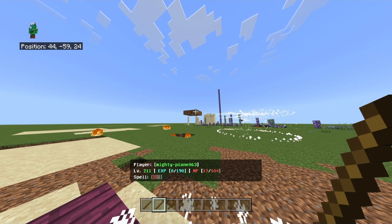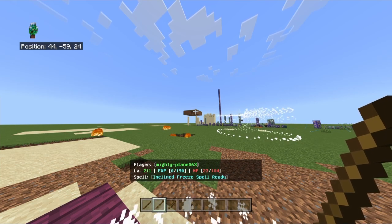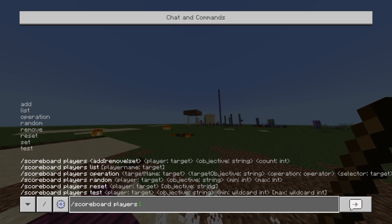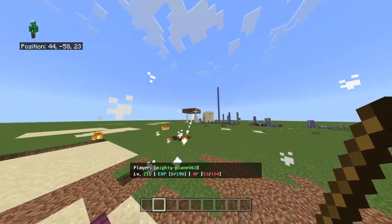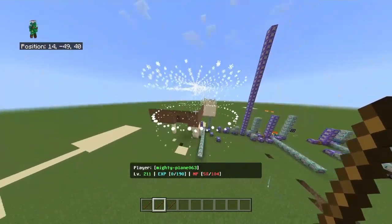This has a good projectile system — I can shoot up here and aim wherever I want, and it will actually hit where I'm aiming. I can use the scoreboard to restore mana: slash scoreboard players set mana 100. Boom — and as you can see, it hits exactly where I aimed.